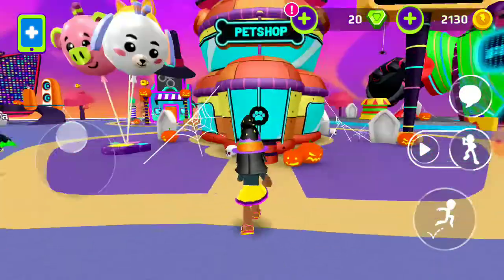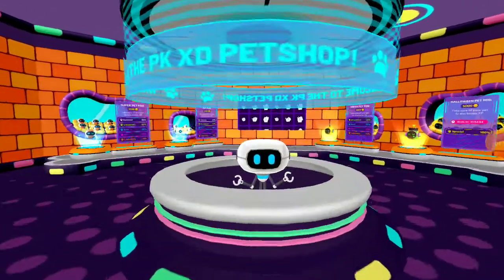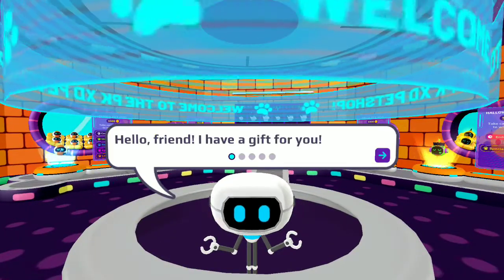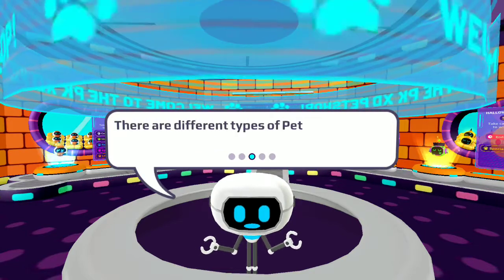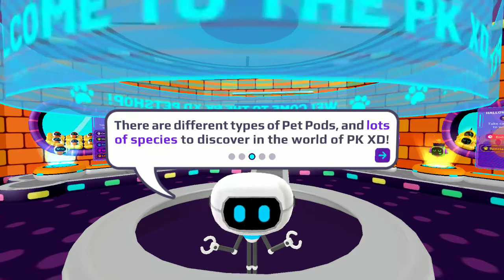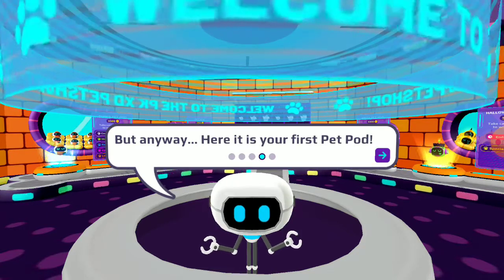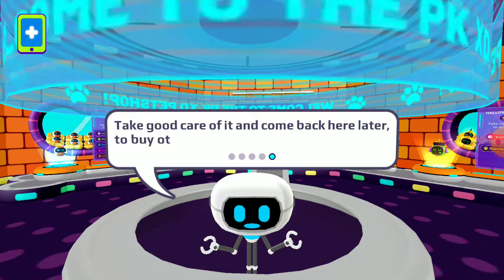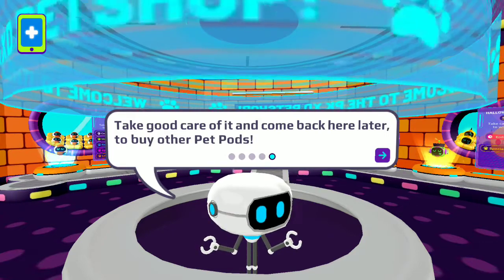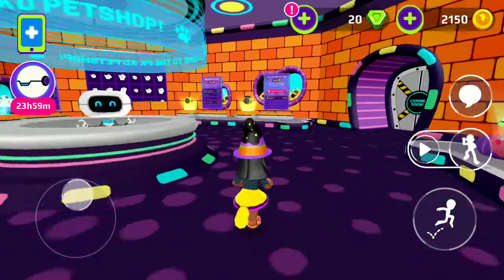There is a pet shop. Okay, we are in the pet shop. Hello friend, I have a gift for you! It's a pet pot — there's a pet inside of it that will be born soon. There are different types of pet pots and lots of species to discover in the world of PK XD. But anyway, here it is — your first pet pot. There is my pet pot. Take good care of it and come back here later to buy other pet pots.